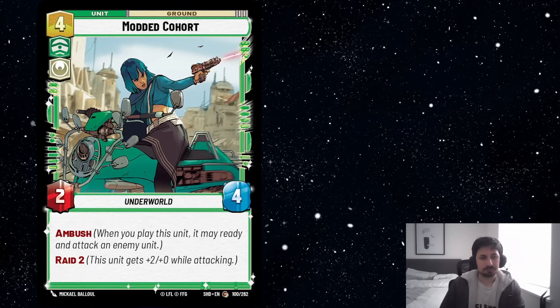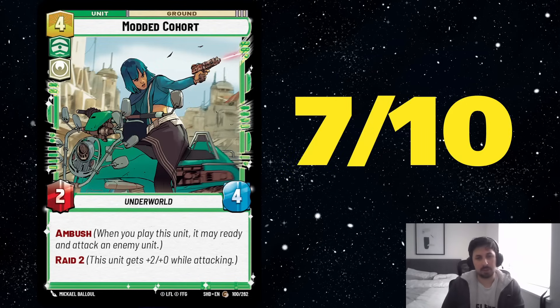Next we've got Modded Cohort, which I think is very solid. Escort Skiff has been considered a card that was very playable in constructed Star Wars Unlimited, but has always been held back by the fact that it's relatively difficult to consistently have a green unit on the field as the card comes out. Modded Cohort is basically Escort Skiff that is unconditional — it's always going to have ambush far more reliably. The fact that it has only 2 attack on defense, I don't think is a big deal for an ambush card. I would say this card is really better than Escort Skiff, even though Skiff has the advantage of being a vehicle and being mono green.